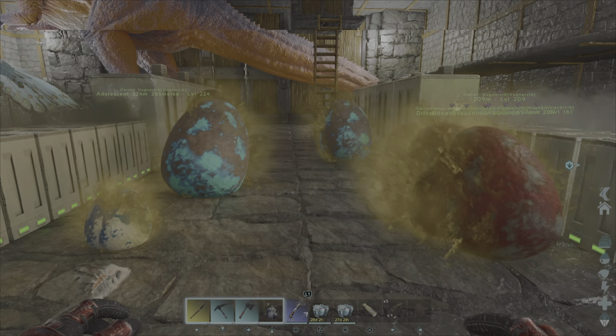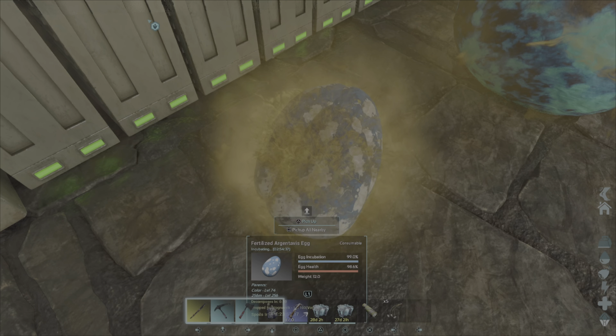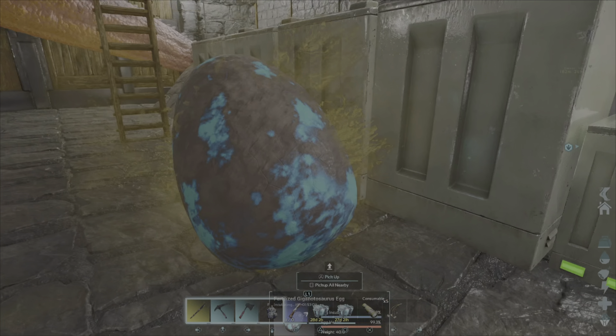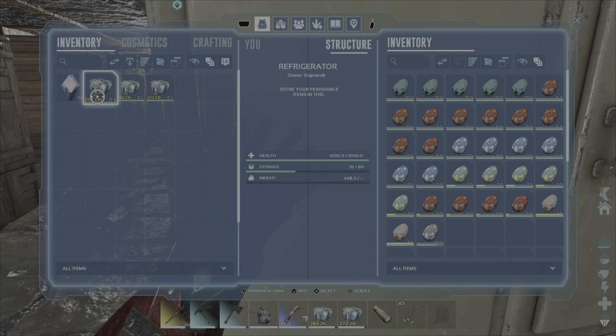Why hello friends. Look at all the eggs — Rex eggs, Argent eggs, Giga egg, Karchar egg, and a bunch more eggs.